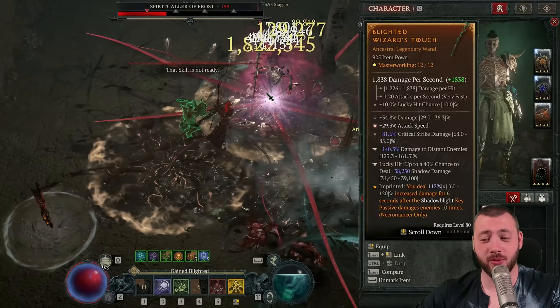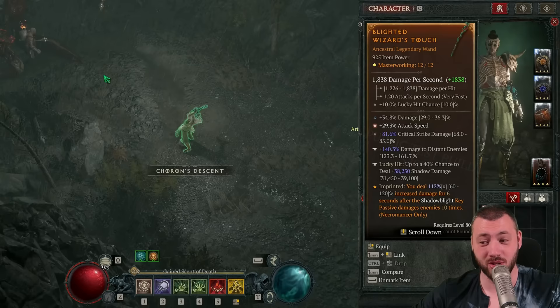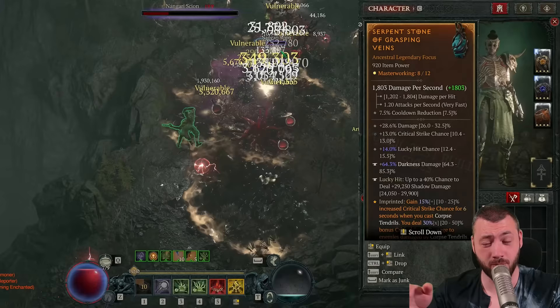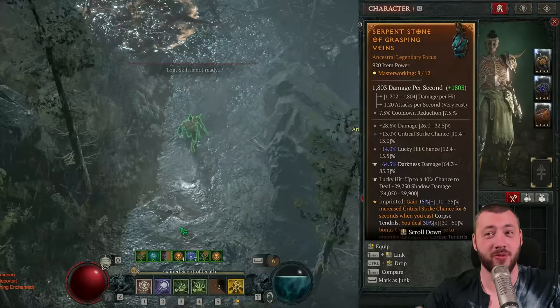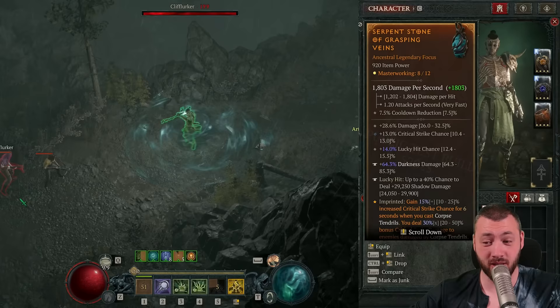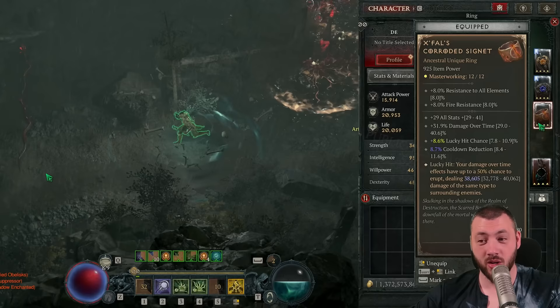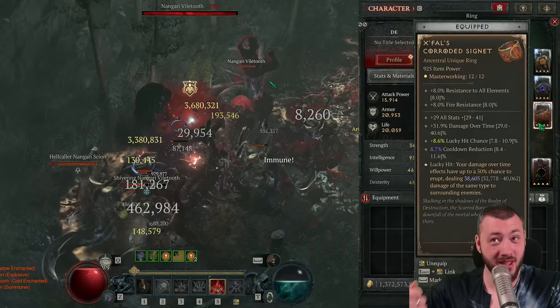The wand runs the Shadow Blight key passive for a 120% multiplicative bonus damage, which is still absolutely great. Then there's the Elemental Surge tempering: lucky hit up to a 40% chance to deal 40,000 shadow damage. You can temper the same thing onto your offhand. Interestingly, this doesn't seem to be two separate lucky hit chances — it's more a total 40% chance with the damages added up, so it becomes a 40% chance to deal 60,000 damage rather than two separate 40% rolls. So we're getting lucky hit chance on our offhand, wand, gloves, and helmet, which then feeds Ixfeld's Corroded Signet with another shadow damage over time trigger — a 40% to trigger damage, plus another 50% to trigger even more damage with masterworked lucky hit chance.